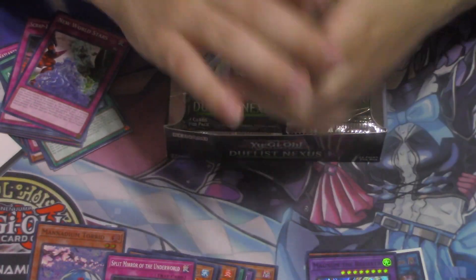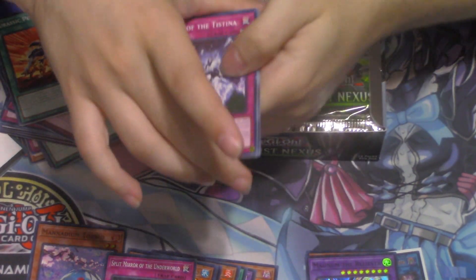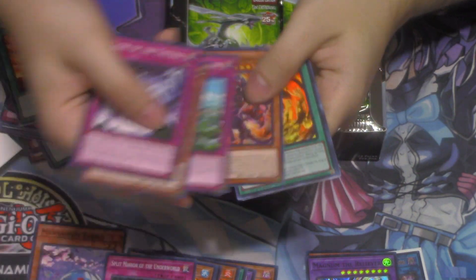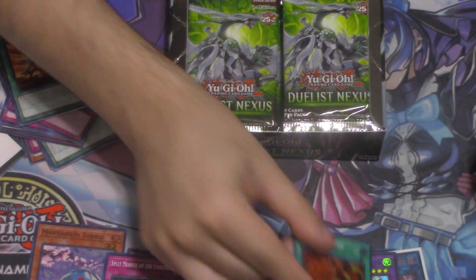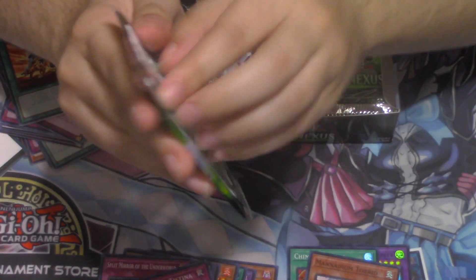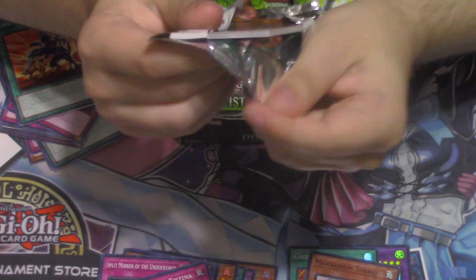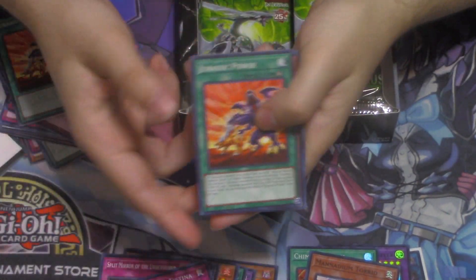I'm looking forward to seeing more Unchained. I know there's actually a Labyrinth build of Unchained, and I'm a little interested because Lab was a deck I wanted to play but just never did. Darkwing Blast is what really helped the set. We got Magistest — super rare, nobody cares. At my sneak peek, quite a few people were getting sneak peek kits, and I only saw one quarter century pulled — it was the Spright Eye card, I believe.